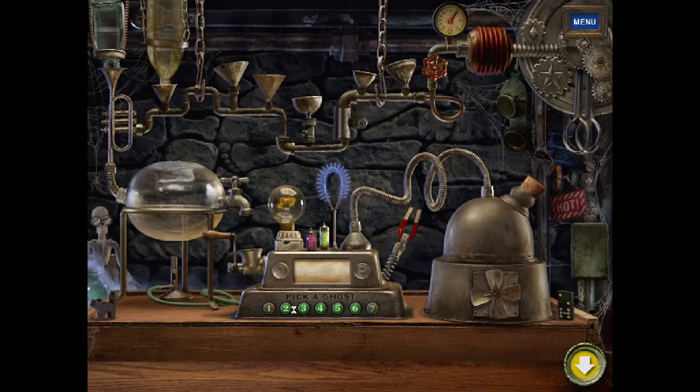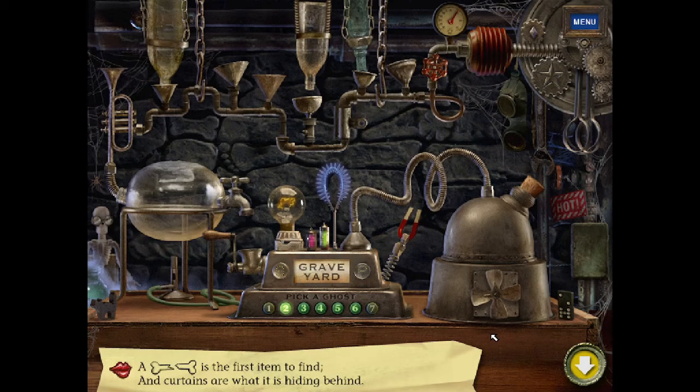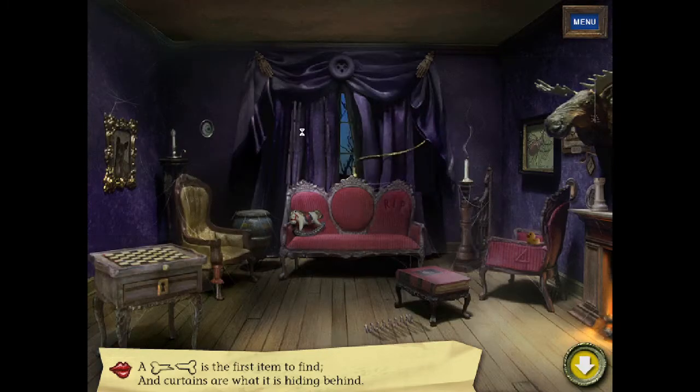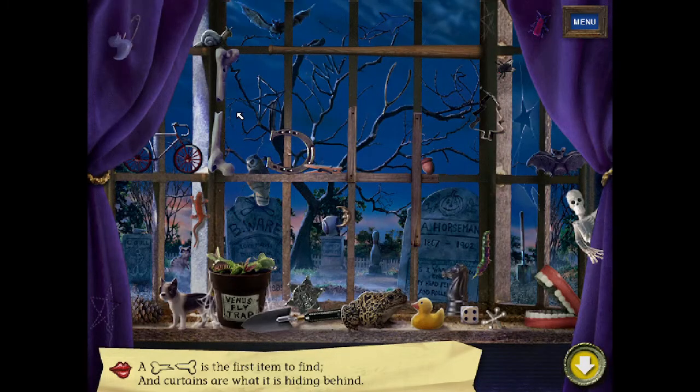You made one ghost. You'll need to make all seven to get out of the house. Well this is a different size to find it here. Graveyard. A broken bone is the first item to find. And curtains are what it is hiding. In that case... a broken bone.